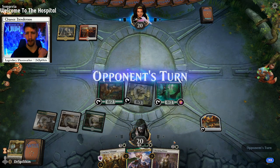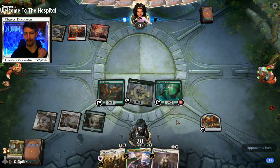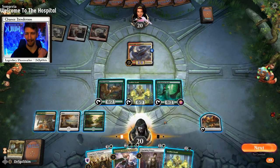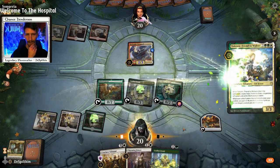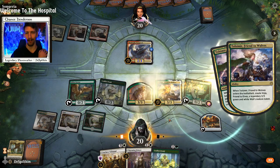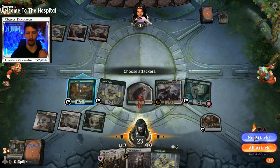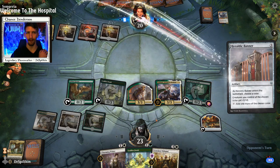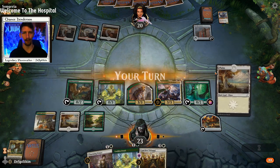Maybe I shouldn't have committed so much to the board in case they're playing a control deck or Deafening Clarion — luckily they're not. Tolsimir is going to be beautiful here: going to allow us to kill that Scoundrel, gain three life, two more creatures on the battlefield. We're gearing up very well for Lumbering Battlement. Heraldic Banner — they chose red, so this is more of a red-focused deck.